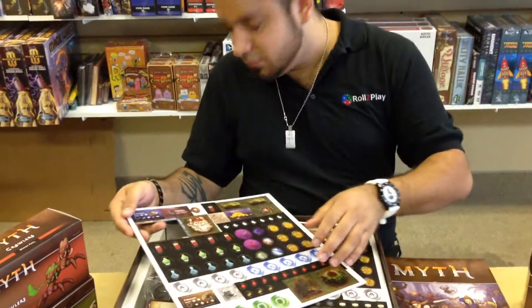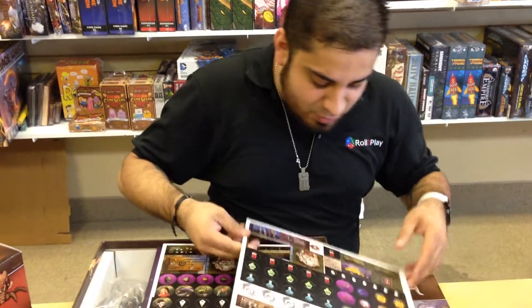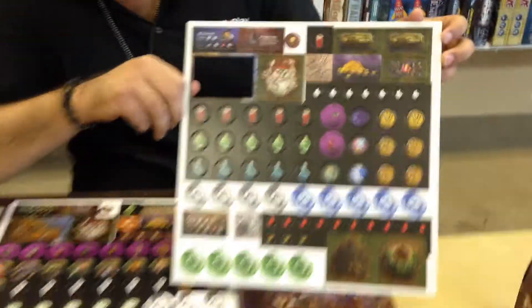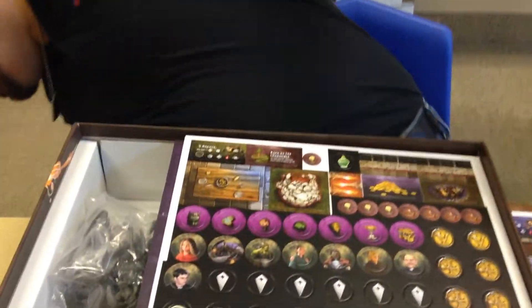We got tokens — potions, it looks like. Coins, everything like that. All this cool stuff. It does look cool. What popped out? Oh, a door — it looks like it's a door. I knocked down the table, actually.